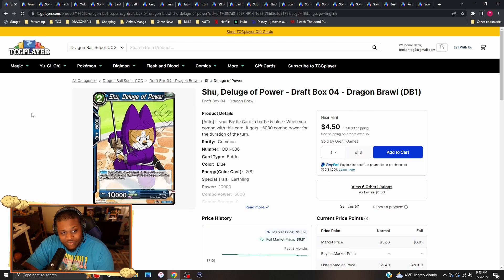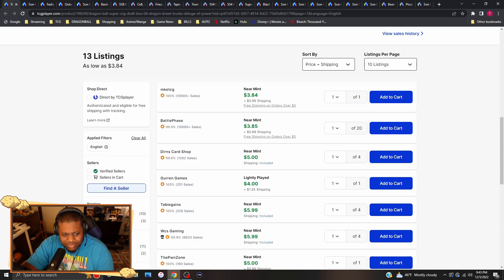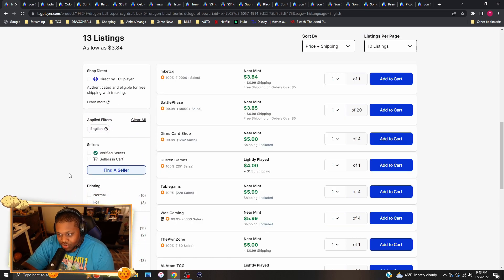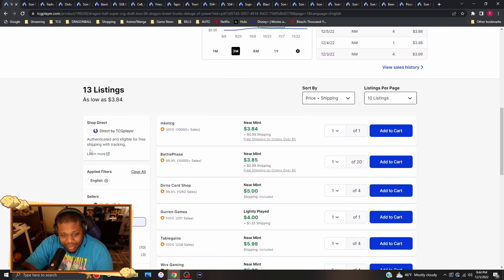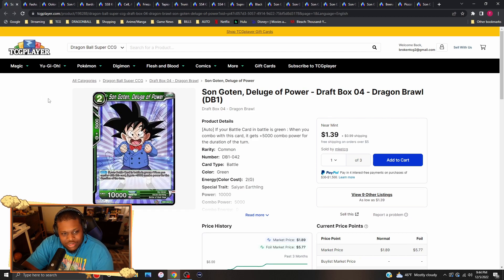For Trunks's Deluge of Power, they're going for about four to six dollars for each non-foil copy. The foil ones — nobody's selling those for that amount of money, so let's say those are non-existent. If you have foil ones, go ahead and sell those and keep the common ones. The extra 10k power for free hits hard, especially if they put that on the dissension — it's ridiculous. Green Sun Goku Deluge of Power is not seeing too much play, going for about a dollar fifty to three dollars per copy.